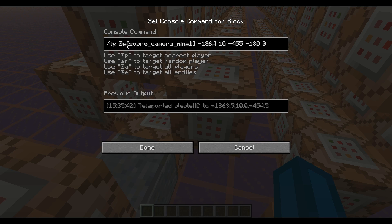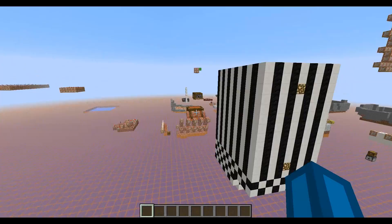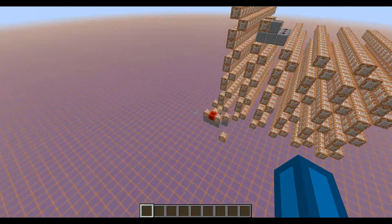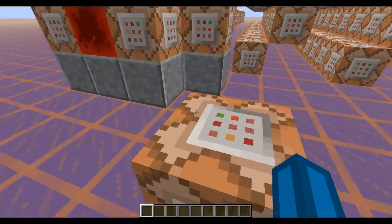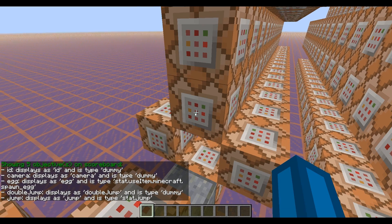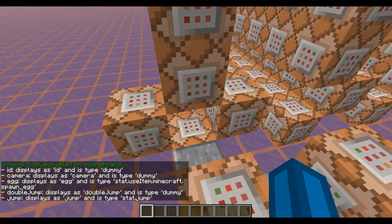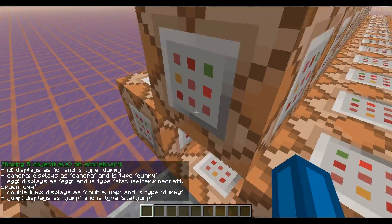And then it's going to teleport me if I have a camera score of at least one. And then it's going to go down to these starting coordinates, which are somewhere over there where the cinematic started. The scoreboard objectives list and the cinematic at the camera objective is just a dummy objective, and I set it to one manually.